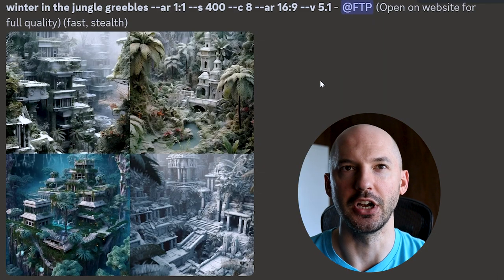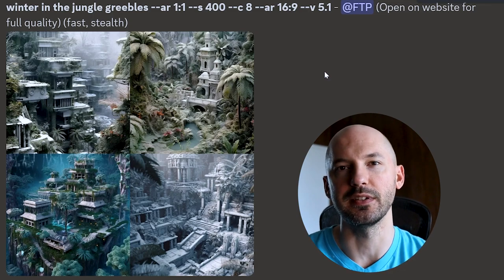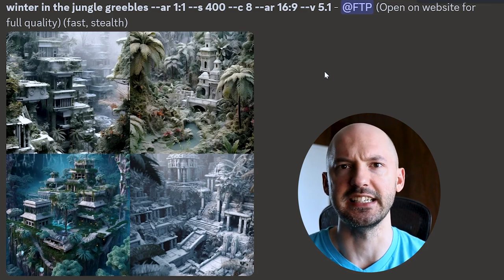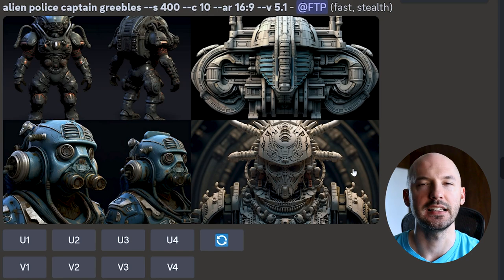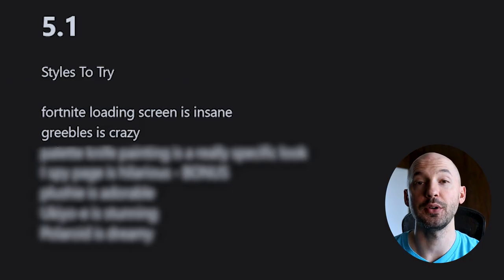Here's the winter in the jungle. Depending on your subject, Greebles is going to do a couple of different things — mainly it's just going to add a lot of detail, like a lot of detail. It kind of puts these structures into the photographs. Alien police captain — really not that beautiful, but the intricacies. Number four, I'm super impressed with this.